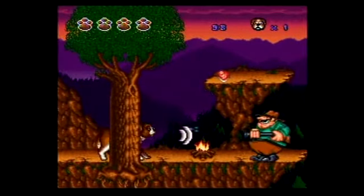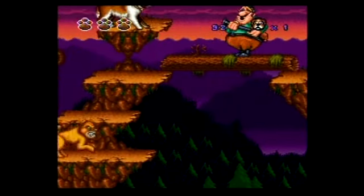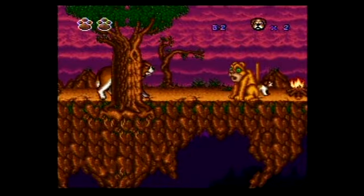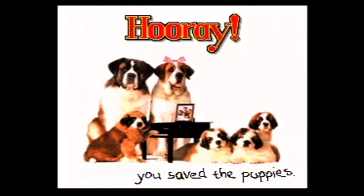The fourth and final level takes place in the wilderness. The enemies are basically the same as other levels — you've got a hunter instead of the dog catcher, bald eagles and bats instead of the birds, and a mountain lion instead of the Rottweiler. When you finally deliver the puppy to its mother, that's it — the game's over. You get this hooray message and a picture that looks like it was drawn by a four-year-old in Microsoft Paint. And that's the game. It wasn't too bad, I enjoyed playing it, but unfortunately the short amount of gameplay combined with the horrible controls kept it from being a really great game.